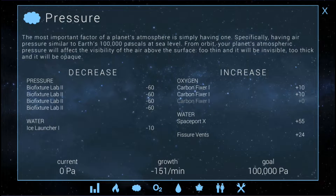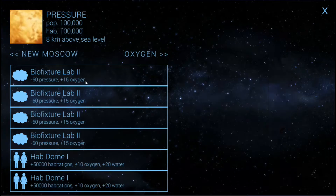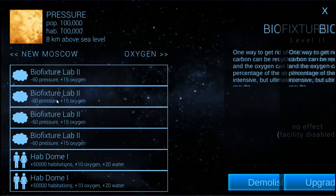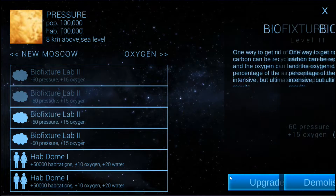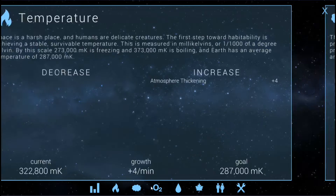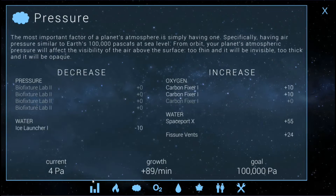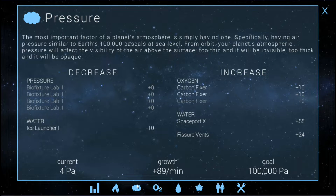So we just got to work on the pressure right now, and I want to go ahead and do all of this balancing off camera because that's going to be where the difference is made. We're going to disable everything that is reducing pressure, and then once we do that, we'll take a look and see where we're at. Pressure is now at plus 89, because we've got the carbon fixers and the spaceport bringing pressure in. We'll let that grow since we've got to hit the goal of 100,000, and we should hit that fairly quickly with a plus 89 a minute.